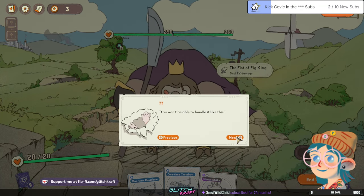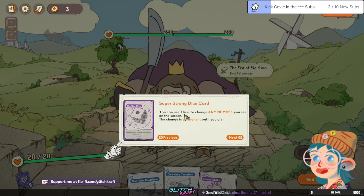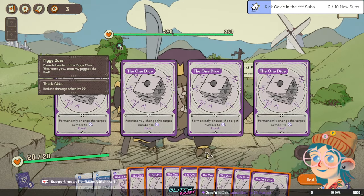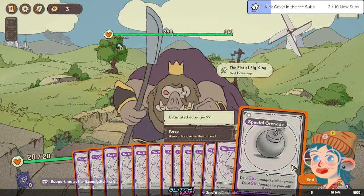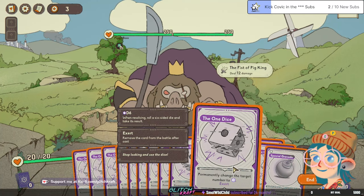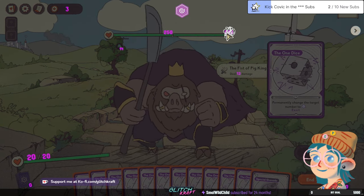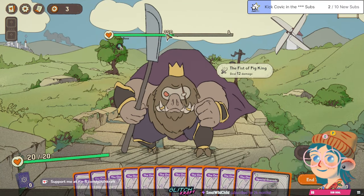Why is this piggy so strong? Oh, he's a boss dude. You won't be able to handle it like this — here's something for you. You can use this dice to change any number you see on the screen. The change is permanent until you die. Try playing with this deck — hey, what the fuck?! Deal 99 damage to all enemies... deal 99 damage to yourself?! Hold up. Permanently change the target number — whatever. So if I roll this... the max health... 9... again what?